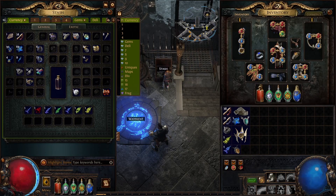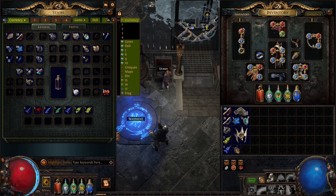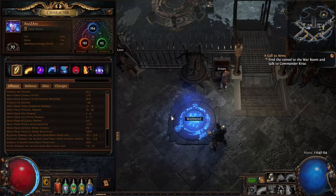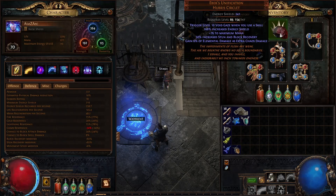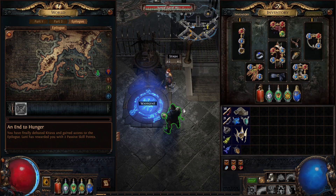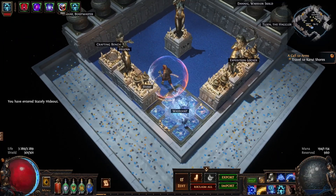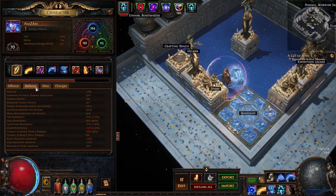Welcome back, exiles. Today I will start mapping with the arc character that I leveled up earlier. Before I begin on mapping, let me just quickly summarize the character I have for now. The character is at level 70, with close to all of the elemental resistances capped, so I need to fix that before mapping. Additionally, I have about minus 24% chaos resistance, which would be nice to fix.